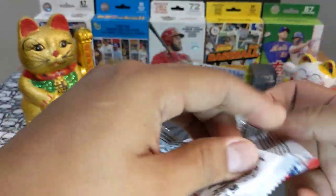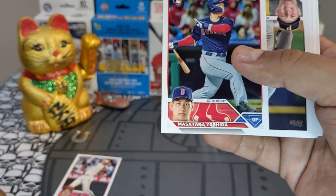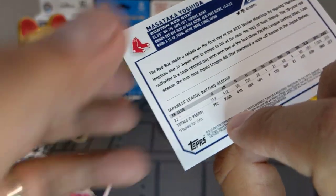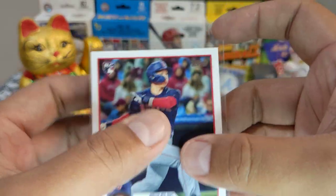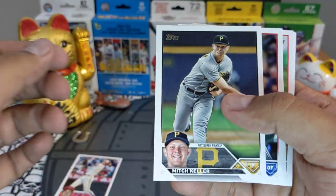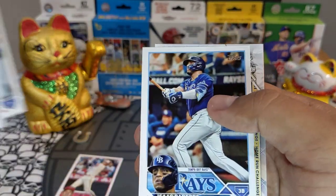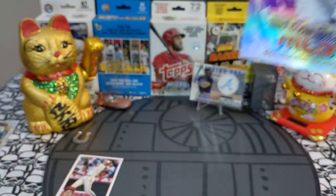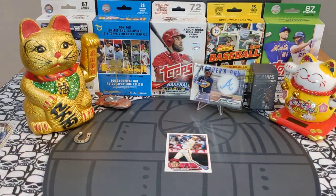Two packs left in this blaster box. Benson rookie. Masataka Yoshida rookie — very very nice card, 21 home runs. The Red Sox are very high on this guy, sleeving that up. Bubba Thompson, Dansby Swanson, Isaac Paredes, Rafael Devers home run challenge card, and a young Carlos Stanton — remember when he was called Mike Stanton? Putting Shohei up in the middle so you guys can see him.